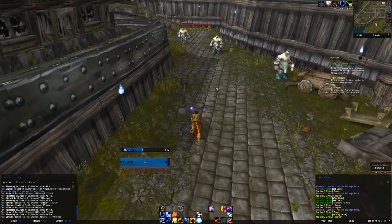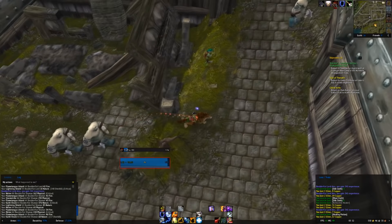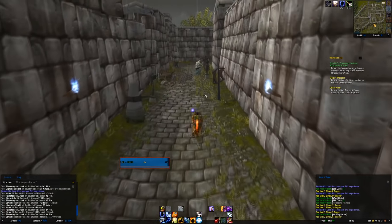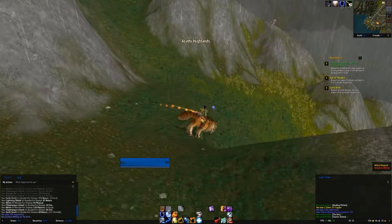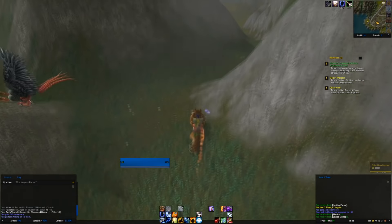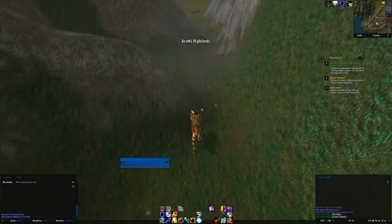Seven out of seven — excellent. Let's see if I can just run through here. Just don't dismount. Now let's check out that Mithril Deposit real quick before we hand in these quests. There it is — and it's red. I can't loot it. Very unfortunate. But oh well, at least we checked.